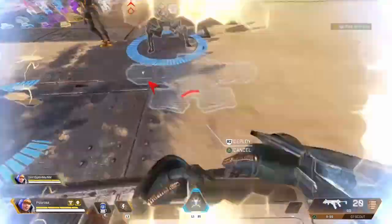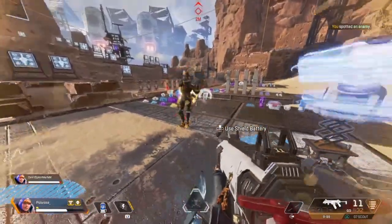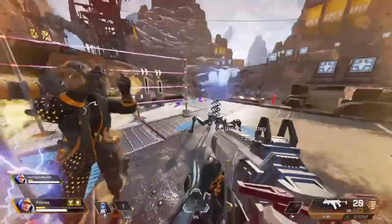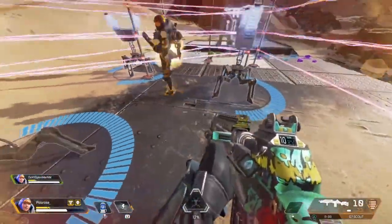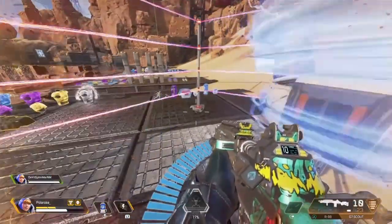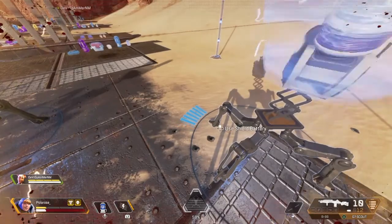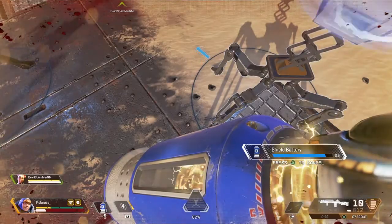Wattson got a really weird buff in a way — now the pylons have a timer of 90 seconds. I'm putting 3 pylons as you guys can see, but that doesn't make you heal up faster. It's basically the same speed as it used to be. So if you guys think that putting 3 pylons will heal you faster, it's not a thing — it won't heal you faster. As you can see, the timer runs out at 90 seconds.